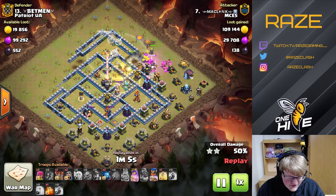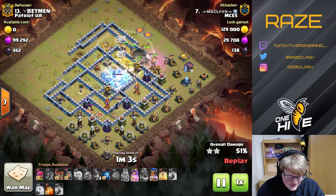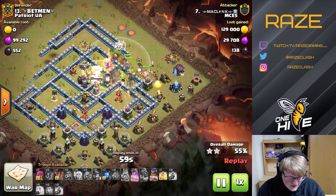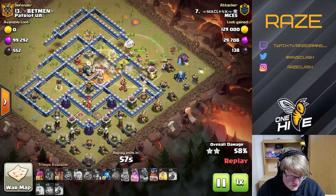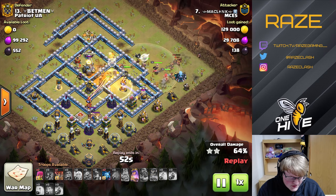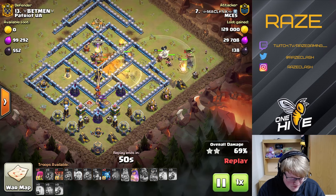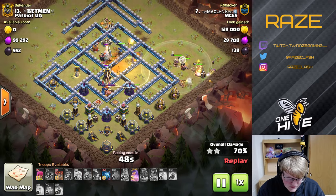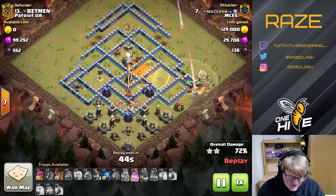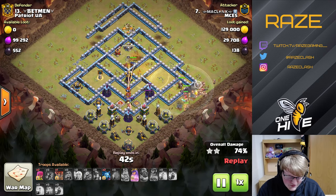He also drops the Royal Champion, so he has all four heroes sort of on the outside of the base working their way in, with the miners taking care of the middle portion. There's a Poison over the Queen that misses by just a little bit, but she jumps back in anyway. The Royal Champion takes care of the Eagle, which is pretty important for this attack.